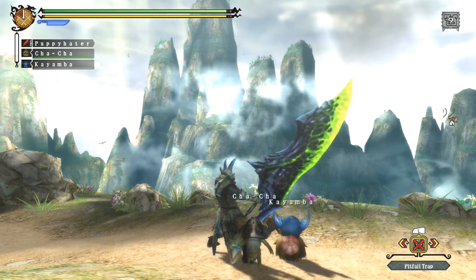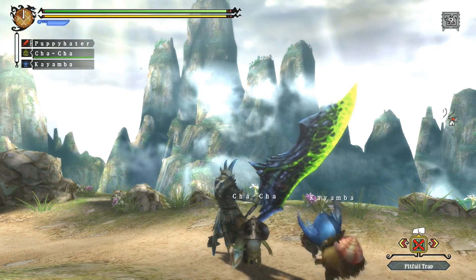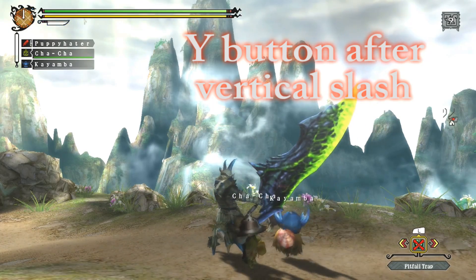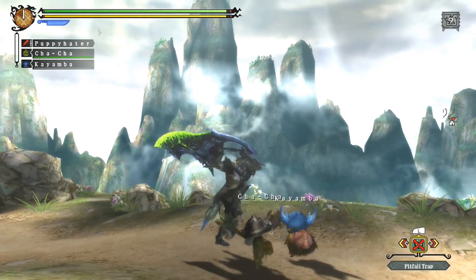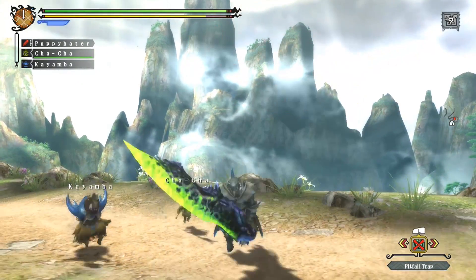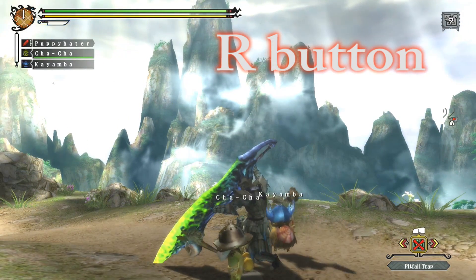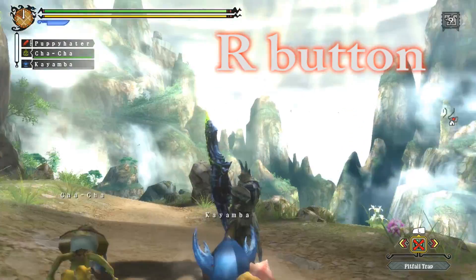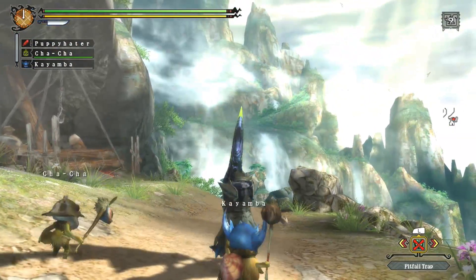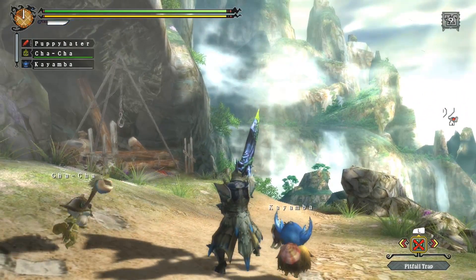There are other moves with this weapon. You've got your vertical slash, side slap, and another version of a horizontal slash which I rarely ever use. Something else you can do with this sword is block — but blocking reduces sharpness of your weapon, so you've got to really time it. I rarely ever block with this weapon so I dodge a lot.